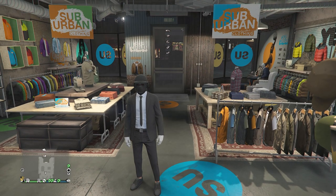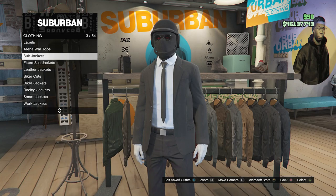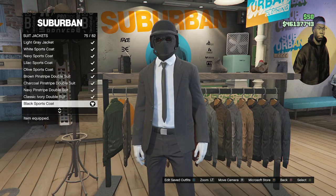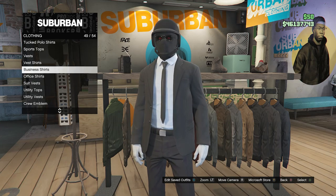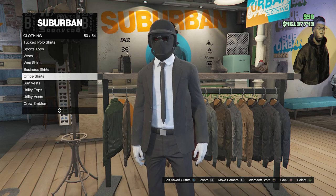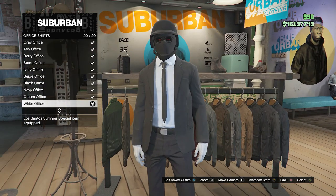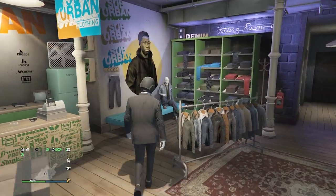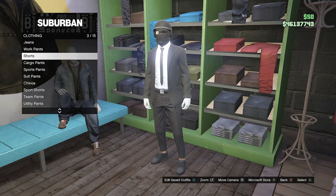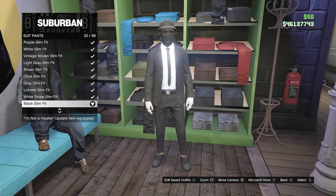This is the fourth outfit. Head over to your tops, scroll down to Suit Jackets on slot 3, click on Suit Jackets, and look for the Black Sports Coat on slot 75. After equipping the Black Sports Coat, back out and scroll down to Office Shirts on slot 50. Click on Office Shirts, scroll to the bottom on slot 20, and equip the White Office shirt. Back out of tops, head to your pants, scroll down to Suit Pants on slot 6, click on Suit Pants, and look for the Black Slim Fit on slot 32.